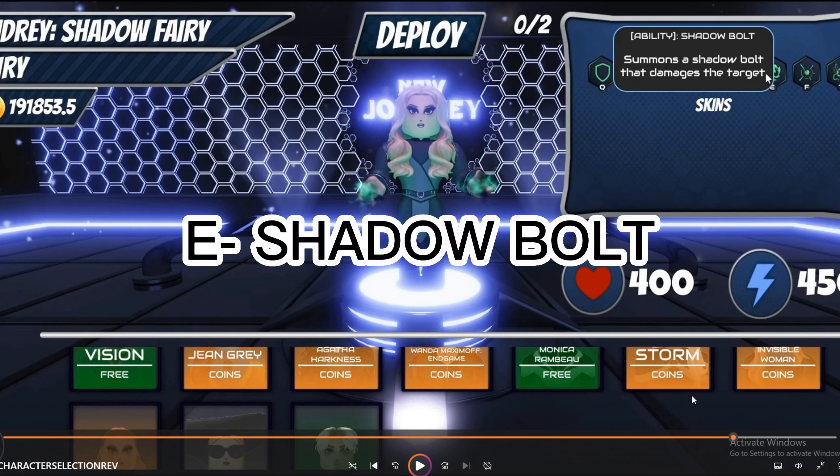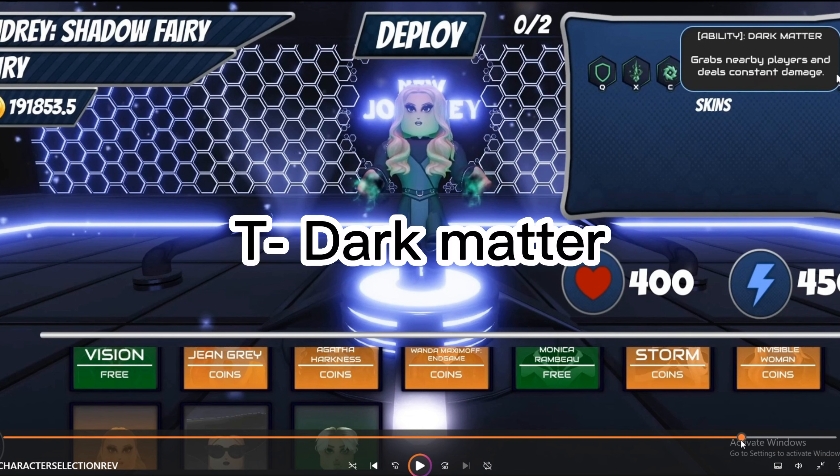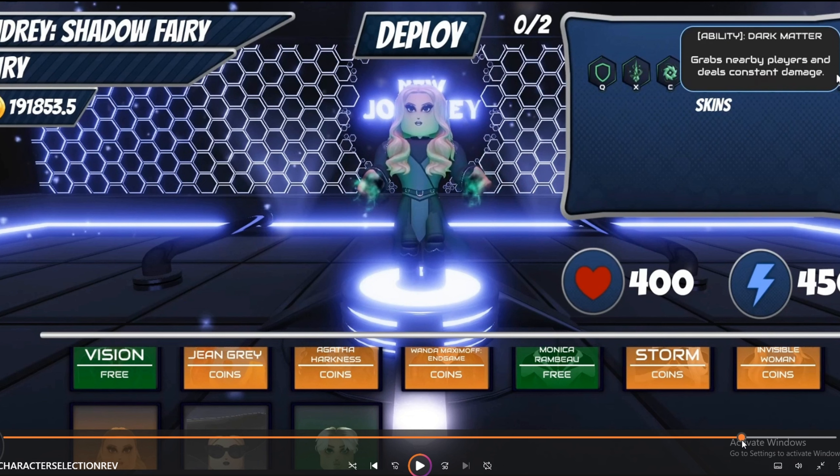Next we have Shadow Bolt — shadow bolts that damage the target, just like any other bolt. Then there's Dark Matter, which I think works like the grab ability that other witch characters have. It might be similar to the Invisible Woman's Charisma skin T ability — the vine that grabs them and starts dealing damage. I'm not really sure on that one.